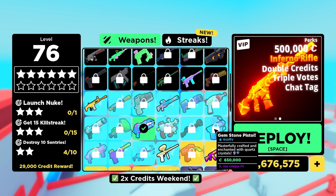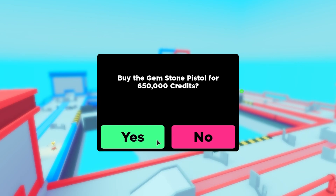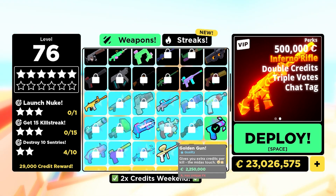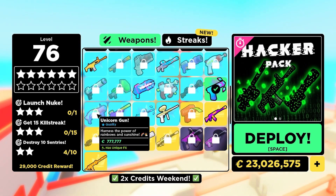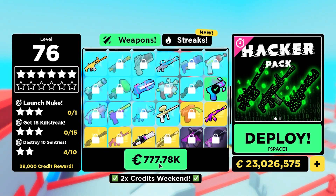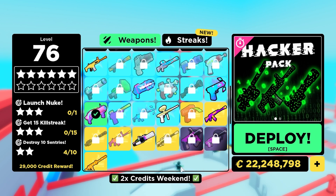All right, let's go purchase something else - the gemstone pistol. Going to get one of those for 650K. My money's going down. There's that lovely sound effect. This map in the background looks awesome, although someone just nuked it. Just as I said that - unicorn gun, 7,777. We're going to get one of those as well, and we're going to have to get some of these streaks.